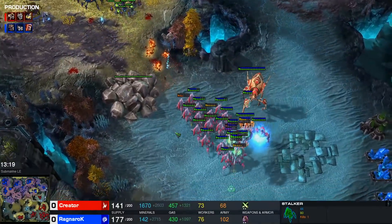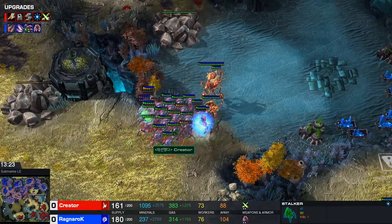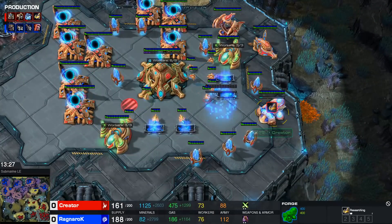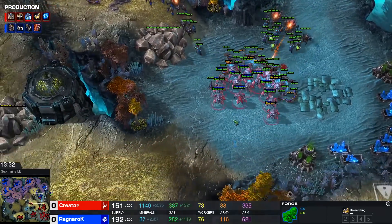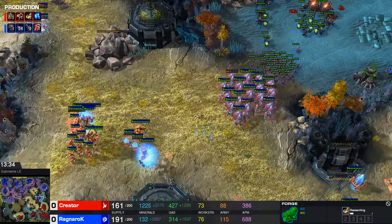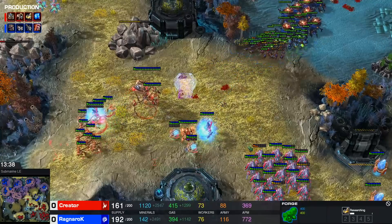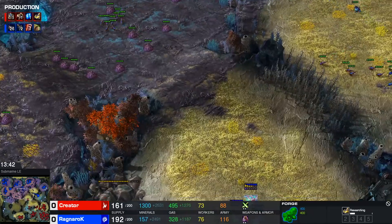This is not a brawl that Ragnarok can engage in, but all of a sudden Ragnarok is pretty much back into the game. There is no Storm yet, no follow-up upgrades — plus one armor starts right now, but that's a little bit late, honestly, here for Creator. He wasn't planning on transitioning — he was planning on winning the game there. So all of his investment was into that initial push, and now that the push didn't work, he's kind of doing a panic transition. He did clear a lot of creep though, which is nice.